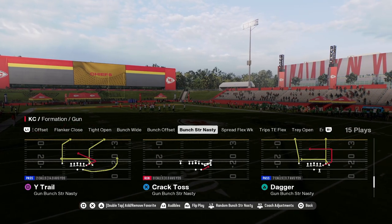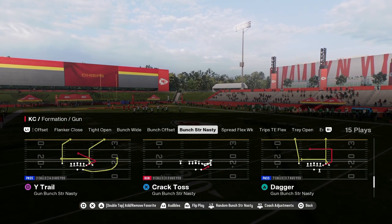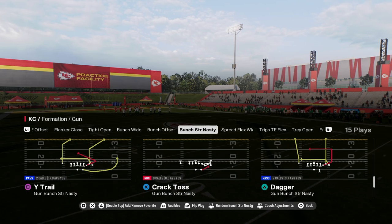How to bomb Cover 3 in Madden 25. The play is Wide Trail out of the Gun Bunch Strong Nasty formation in the Colts Offensive Playbook.